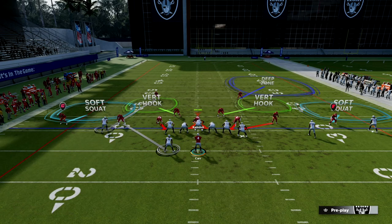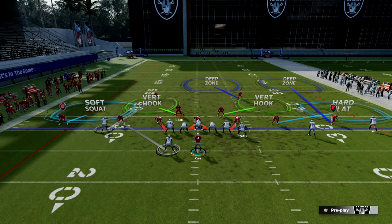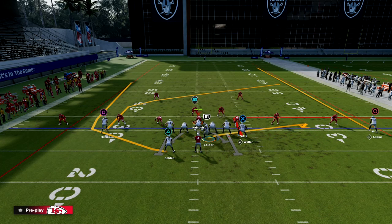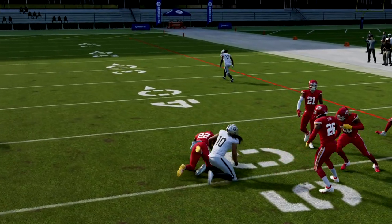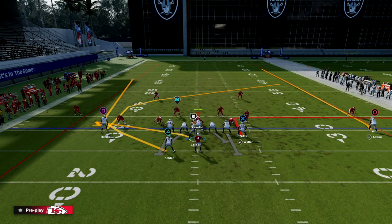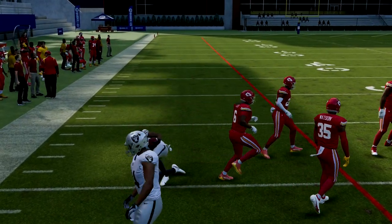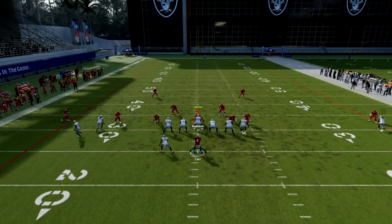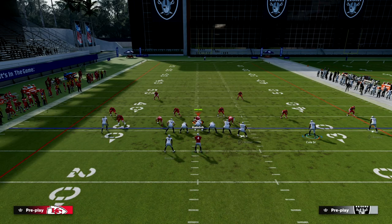The best way to stop the running back is to man him up, and the best way to stop the tight end is to play that hard flat. What this does is put them in a position where they have to user and you have more time. Now you can read the post route — really good read right over the middle of the field. This play does a great job spacing the field and attacking every blitz in the game. It's super simple to set up, and the underrated thing is it baits them into manning up that slot who is basically just pulling out zones. When you mix this play in at the right time, it's one of the best plays in Madden 23.